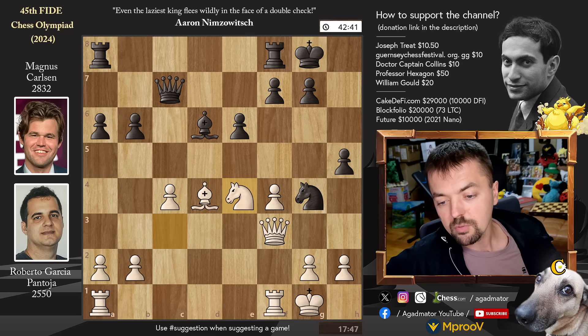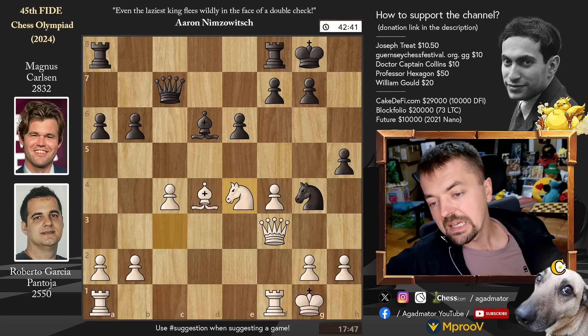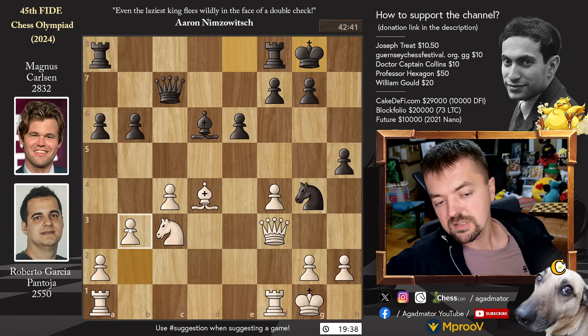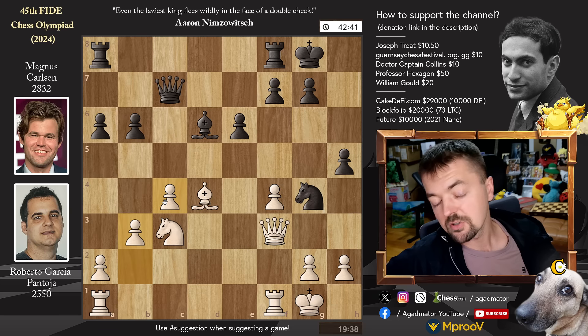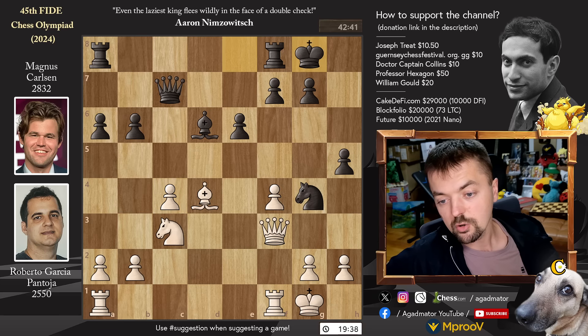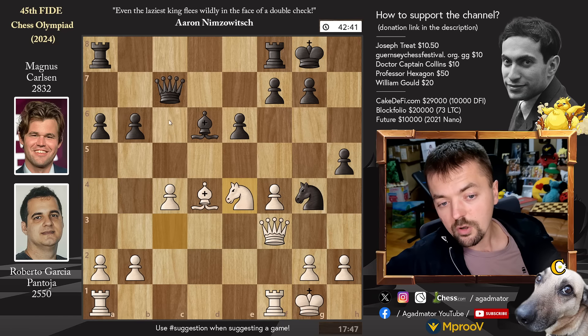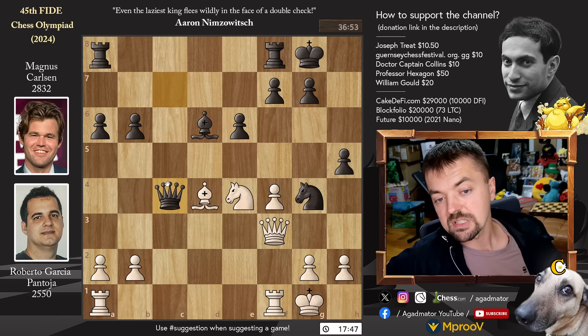Knight to e4 putting pressure on the bishop and offering the c4 pawn — this is probably due to time trouble, wanting to play exciting chess and trick Magnus a little bit. Better would be just to defend the pawn on c4, and when I say better I mean the engine suggests that. As humans we tend to go for the more interesting option, and it is interesting to sacrifice pawns. So knight to e4 gives up the c4 pawn and Magnus captures it. Queen captures on c4, and if you're not sure about giving up a pawn against Magnus, it's probably not going to work out.